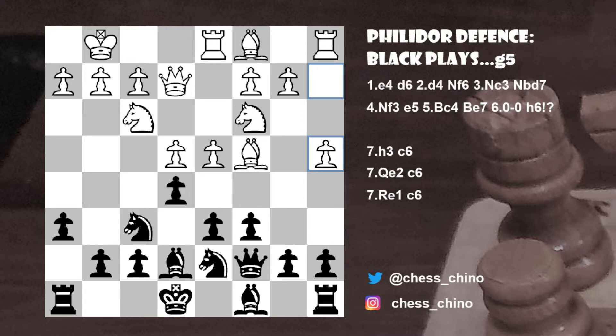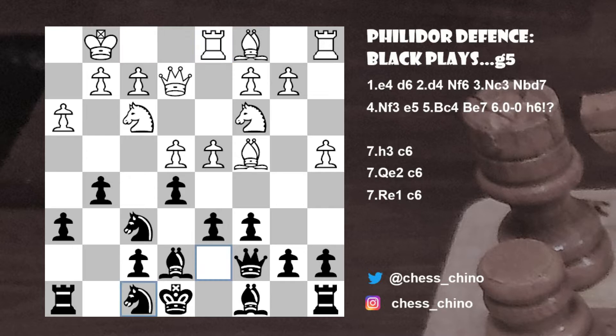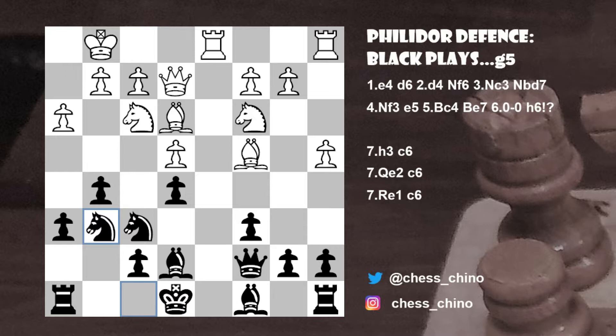Now back to the position after c6, a4 to prevent b5, queen to c7, and h3. In this position, Black can continue with the standard setup by playing g5. White has two options here: pawn takes e5 and rook to d1. Rook to d1 would be met by knight to f8. And if pawn takes e5, pawn takes e5, bishop e3, knight g6, and Black has achieved his standard setup. Black would have some attacking chances with knight to f4 and ideas with pawn to g4, opening up the file on the White king.